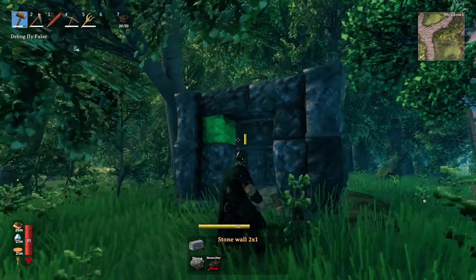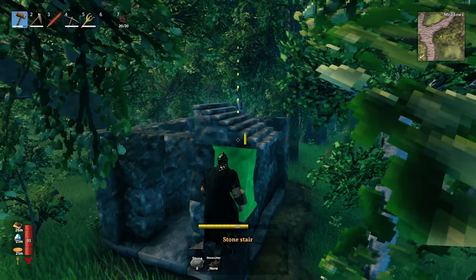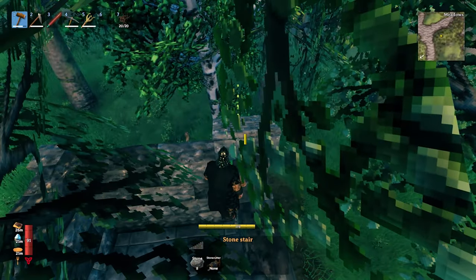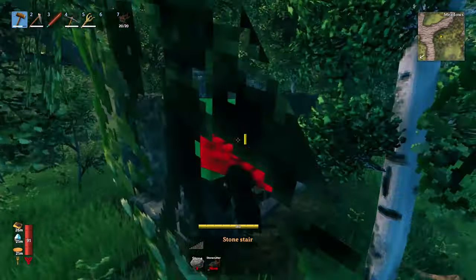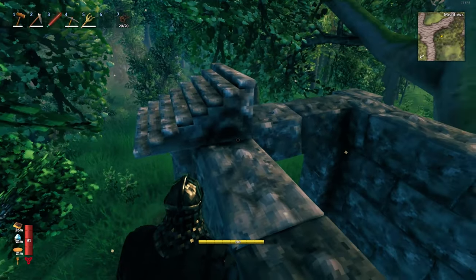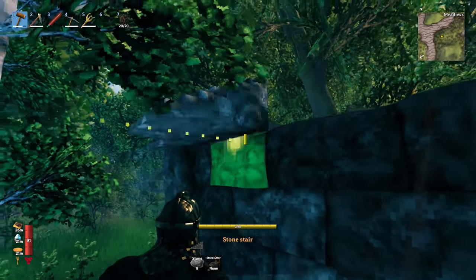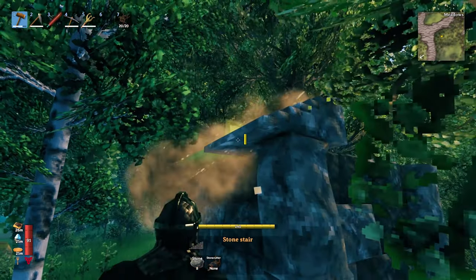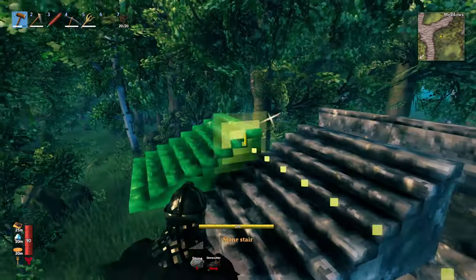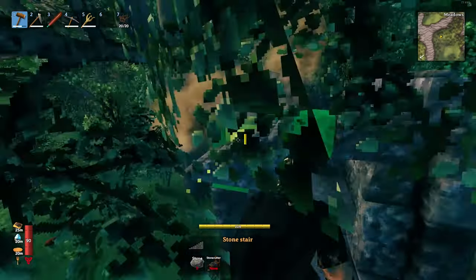Now for the roof, the way that I build my mausoleums is by using stairs. I'm going to snap the stairs to the walls and then out over the top so that they're snapped to the edge of the pillar but also to the inside edge of the wall, so that they overhang slightly off the top. We're going to run those the whole way along and do the same on the other side.